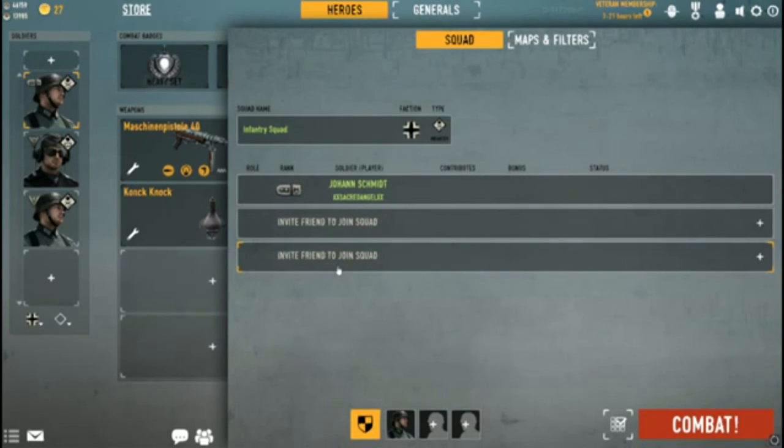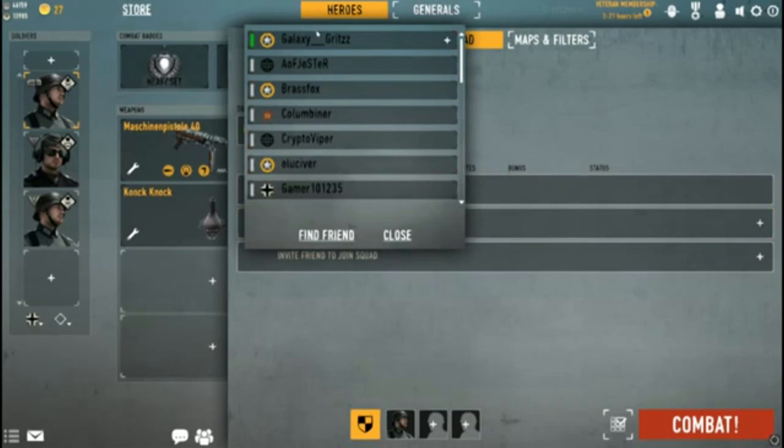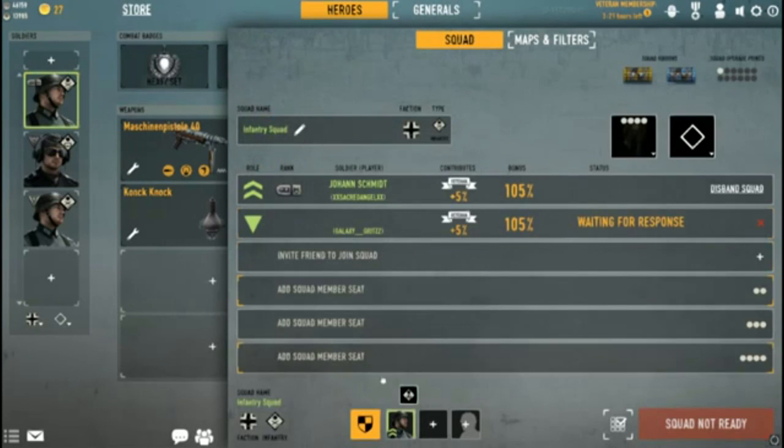Now one of you has to be a designated squad leader. In this case it's Johan Schmidt — my in-game name is XX Sacred Angel XX. They've done away with capital-letter styling, so everyone's name appears in capitals now. To figure out the point system, you need to invite a friend. Click invite a friend, find your friend, and when he accepts the invite you'll get a pop-up. In the upper right corner you'll see squad upgrade points — you get upgrade points as you rank up the following two badges: Squad Leader and Squad Member.